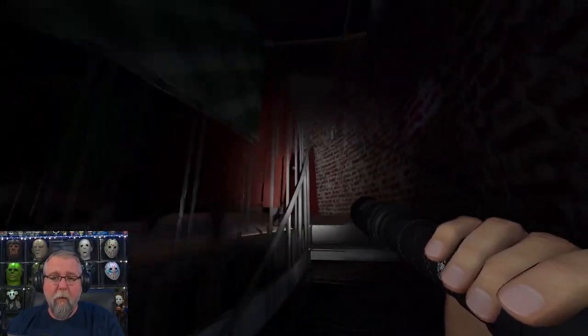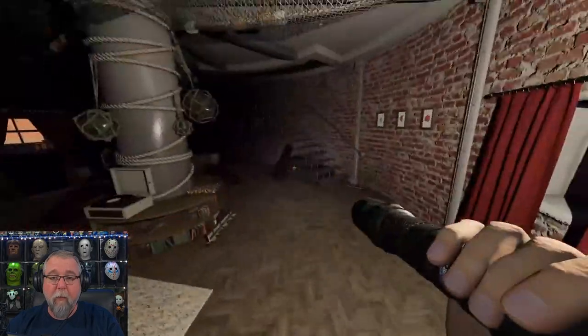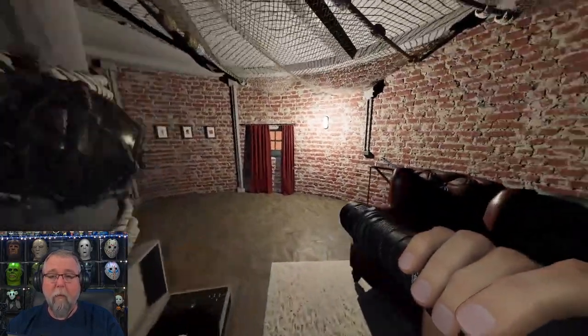On the next floor is your game room. So what do you think is going to be in the game room? A game — the Ouija board. There we go, one Ouija board.